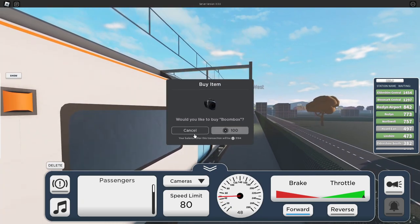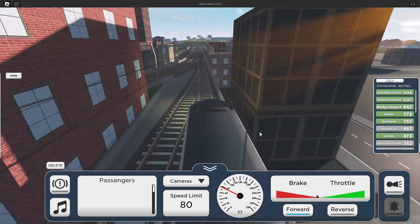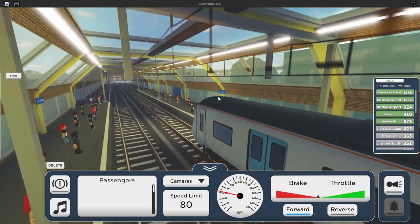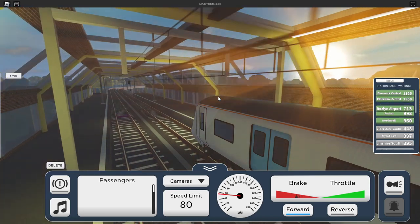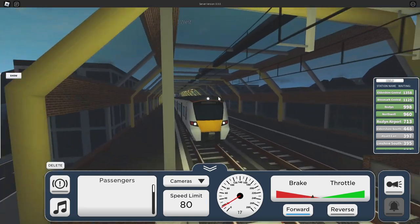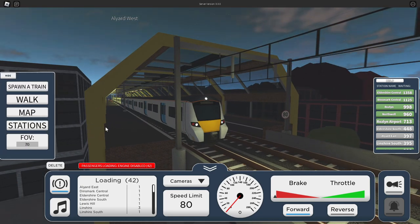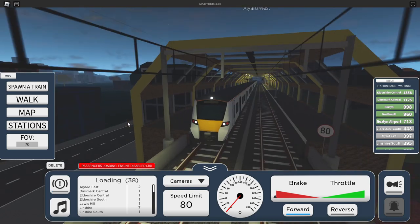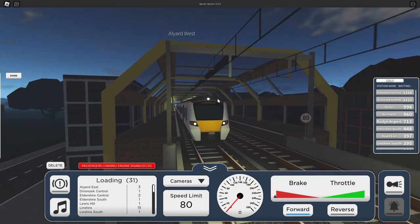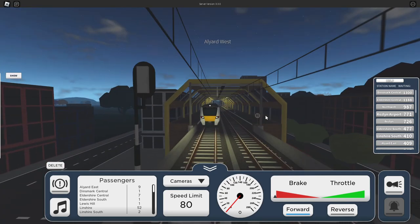What's that - oh, boombox! Nah mate, we need a boombox for driving a train, we need concentration. Now where's the map? Maybe it's on the mini menu. Let's just stop here for a second. As I said at the beginning, it's been a long while since I've played this game, so there's a few things that might have been added or changed. But let's stop here for now - passengers loading. Right, in the meantime let's look at the map. The map's not working - amazing. Well, looks like we're gonna risk it.